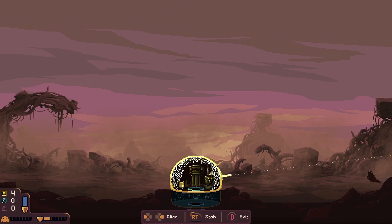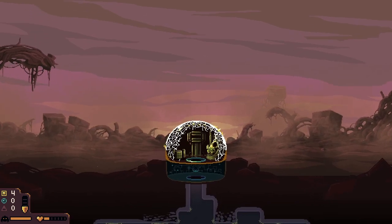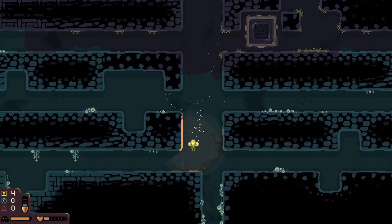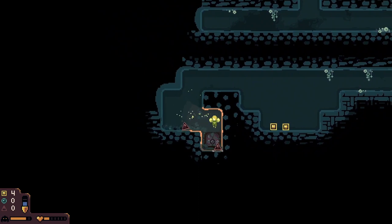Slow down. What if that counts as a projectile? This guy shoots — can I reflect that? I can block it. Come back. Is he dead? Now he is. Survived it — all right, let's go. Let's get back to mining. What's here? One, one. Cobalt — yes!